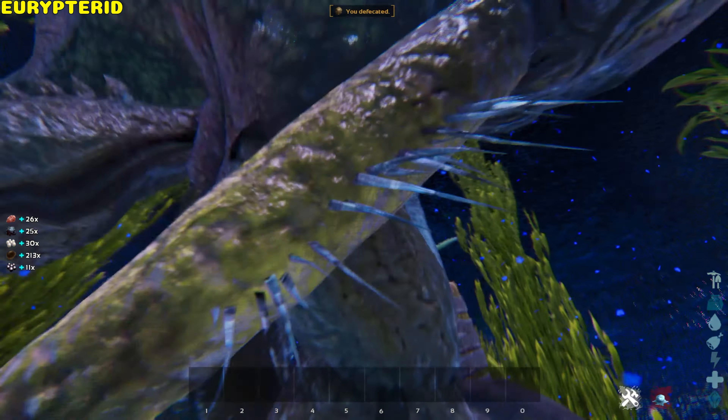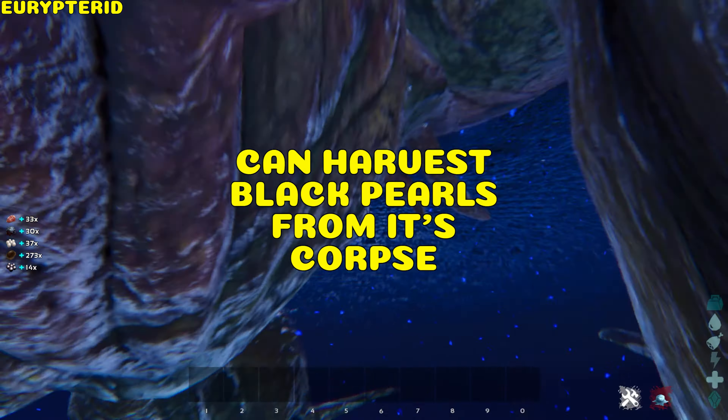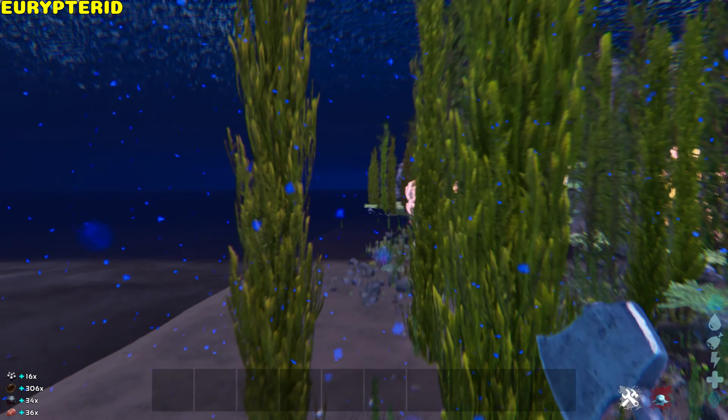Eurypterid. It's untameable; however you can harvest oil, black pearls, and silica pearls from its corpse.